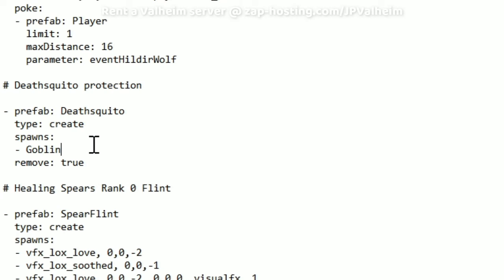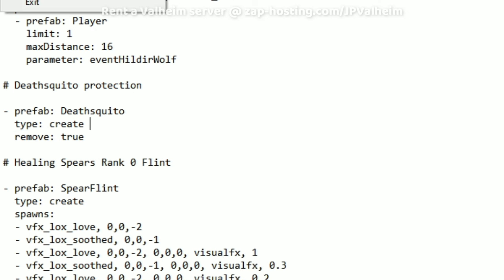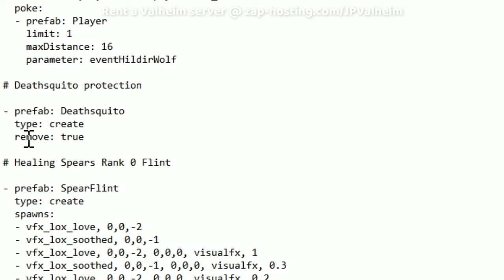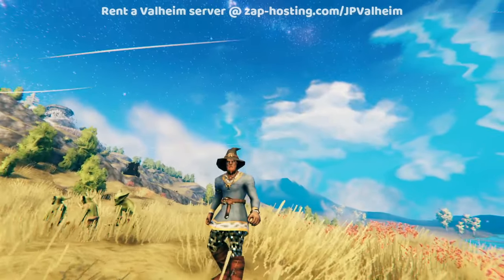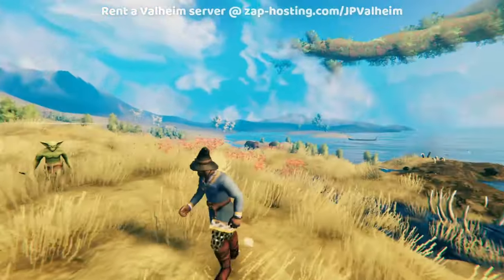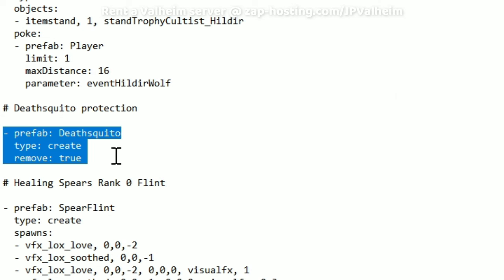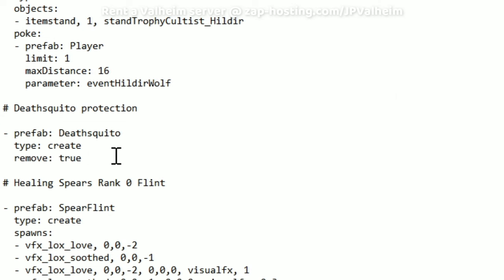If you use this before any player has entered the plains, it will be impossible for the server to have any Deathskeeto, because every time they spawn for the first time they get replaced with a goblin. Alternatively, you could just remove the spawns part. Let's see what happens if we save this and use the script this way — here we are in the world after the script was updated, and I'll spawn three Deathskeeto. They just vanished. Where'd they go? They're all gone.